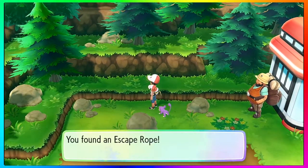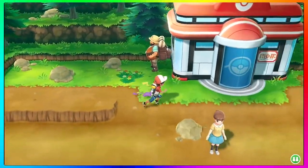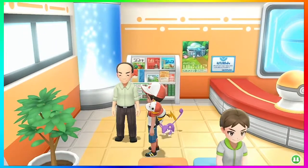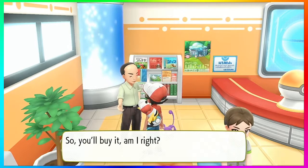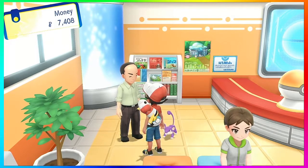Before you have access to Surf or to fish for Pokémon, all you need is access to the Pokémon Center before Mt. Moon. In the classic Pokémon Red, Green, Blue, and Yellow games — and also in these Let's Go remakes — there's a man in the Pokémon Center in front of Mt. Moon who will sell you a Magikarp for 500 Pokédollars in-game.